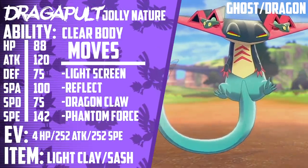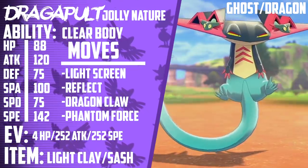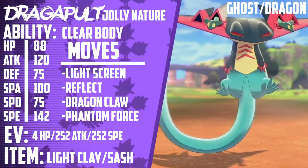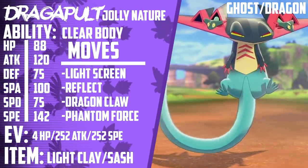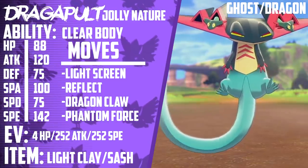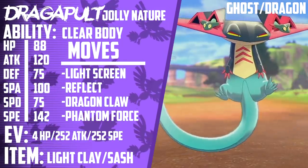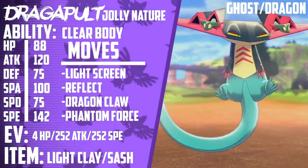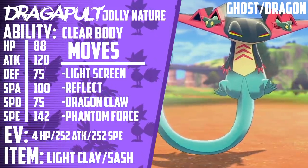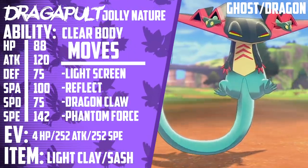However, you could also attempt a special attacking variant by replacing Max Attack Jolly Nature, Phantom Force, and Dragon Claw with Max Special Attack Timid Nature, Shadow Ball, and Draco Meteor respectively. This set is great for reliably setting up screens and reducing the damage taken by your side of the field for nearly the entire game if you opt for the Light Clay over Focus Sash. This set pairs amazingly with Weakness Policy Pokemon such as Tyranitar, Duraludon, and Excadrill. On top of that, if these Pokemon Dynamax, the damage they take is negligible at best. So yeah, Dragapult actually fills a pretty sweet role as a support Pokemon because of that high speed.